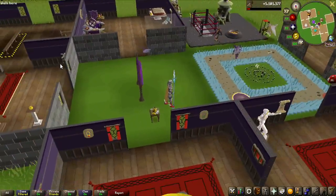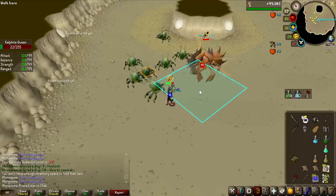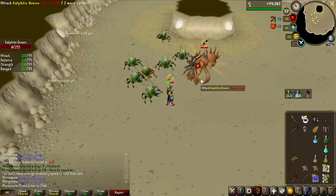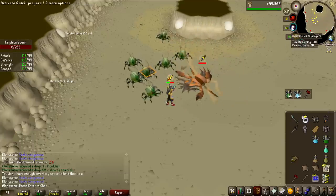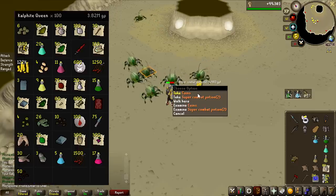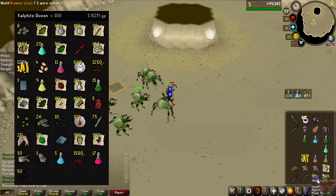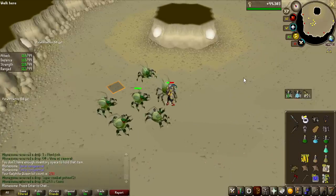120 million GP later, everything is set up. After this kill, we are hitting the first bigger milestone of the grind — one quarter of the way to the finish line. That is 100 KQ done, and this is the loot. The average drop has been worth around 38,000 GP so far, so the money here is definitely not great.